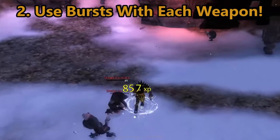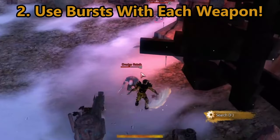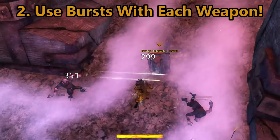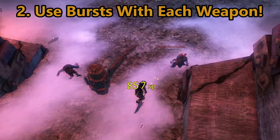Speaking of burst abilities, the warrior can cap out on adrenaline and still have their burst ability on cooldown, so don't be afraid to swap weapons and use the other weapon set's burst ability. Take this with a grain of salt, however — there may be times you are waiting for an enemy's vulnerability or need to land crucial crowd control, so assess each situation to your advantage.